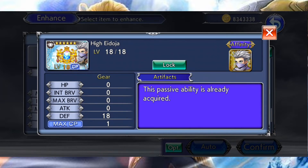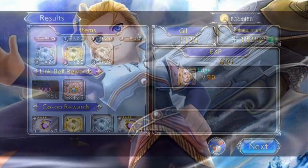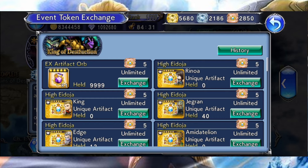Comment obtenir ces artefacts de base que l'on va améliorer ensuite ? Il existe deux façons de récupérer ces fameux artefacts. Première méthode, et sûrement la plus rentable, c'est d'utiliser les tokens que vous récupérez en faisant les événements en cours dans le jeu, et notamment les co-ops. À la fin de chaque combat, vous allez gagner des tokens qui vont vous permettre de les échanger contre ces fameux artefacts. Il vous suffit de vous diriger dans le shop de l'événement en question et d'échanger vos tokens contre ces artefacts.